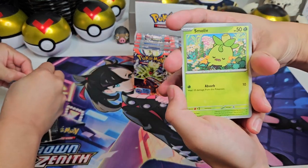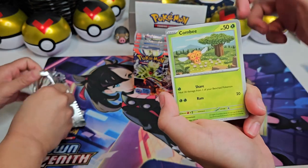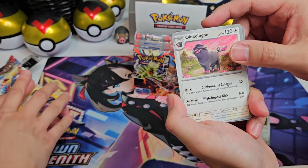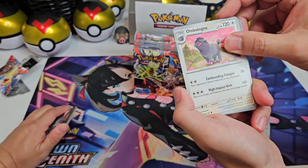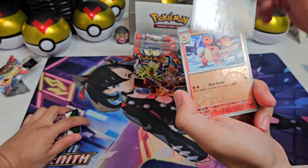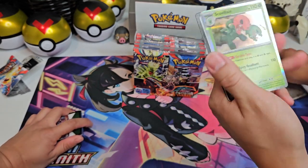Alright, we have a Sliggoo, a Pidgey, Combee, Varoom, Oinkologne, Oinkologne, Oinkologne. Reverse Scizor Rare, and Reverse Charmeleon Rare, and a Regular Rare Scovillain.